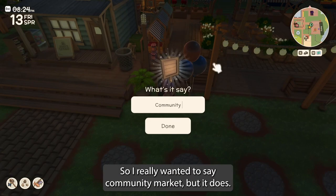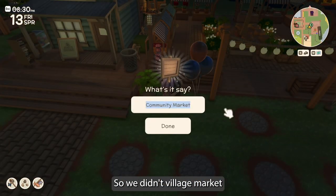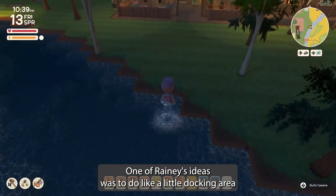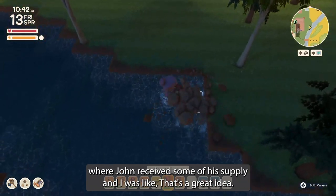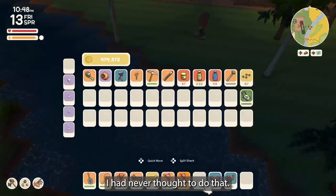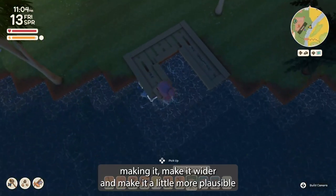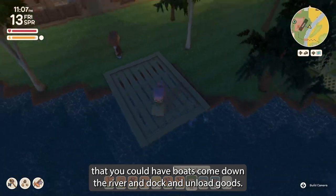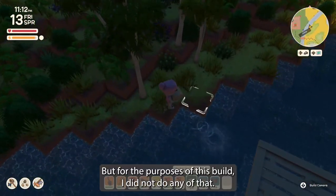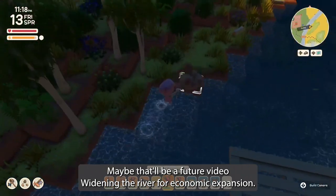I really wanted to write 'community market' but it kept putting the Y on the second line and my OCD will not let me do that, so we did 'village market' because everything fit neatly. One of Rainy's ideas was to do a little docking area where John receives some of his supplies — I had never thought to do that. Eventually I'll probably extend this river, make it wider and more plausible that boats could come down and dock to unload goods.